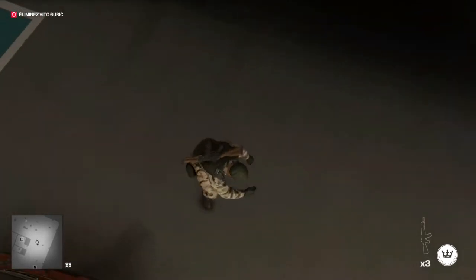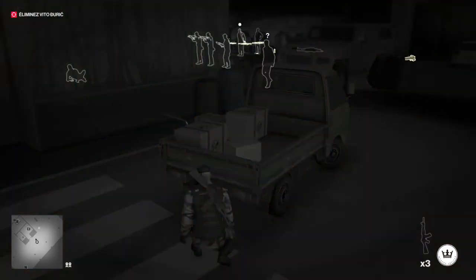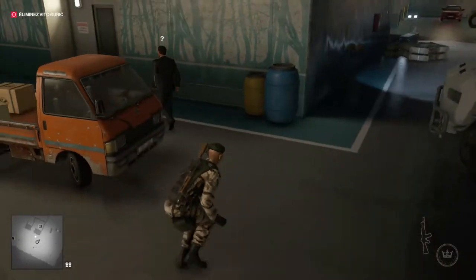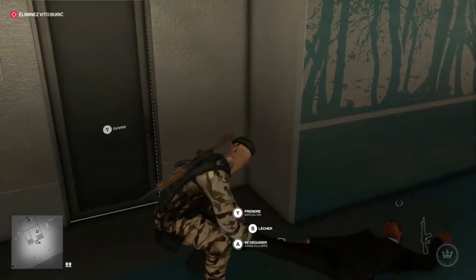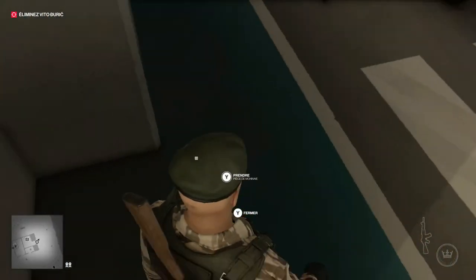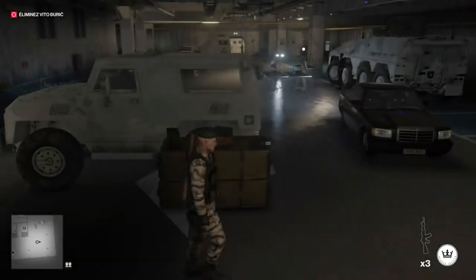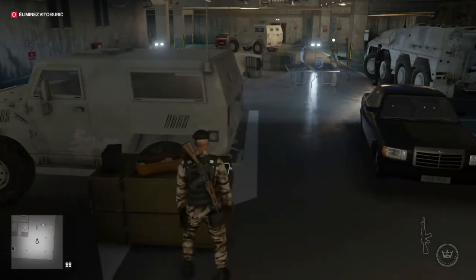Il faut trouver d'autres stratégies à un moment donné. Je vais changer de tactique, qui va consister à tous les faire ramasser des armes et partir avec. Ainsi, je serai isolé avec Vito et je pourrai l'éliminer tranquillement. Parce que le coup du téléphone, si vous le posez devant lui, il ne voudra pas le ramasser — il va demander à l'un de ses gardes du corps de ramasser le téléphone pour lui. Il faut donc, le plus possible, l'isoler vraiment des autres. Le coup d'emporter des armes pour les emmener dans le coin de l'armurerie, c'est une méthode à laquelle j'ai pensé sur le moment et j'ai trouvé ça très efficace.